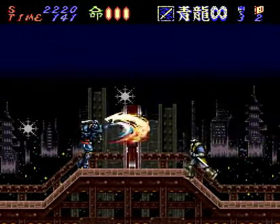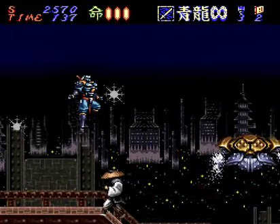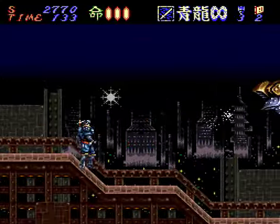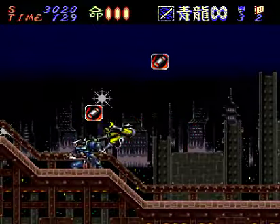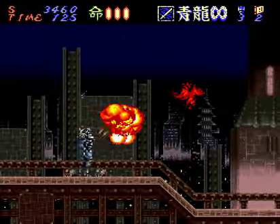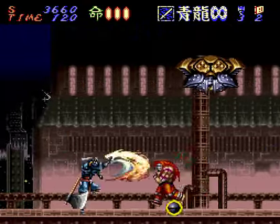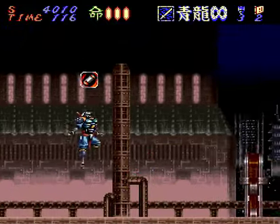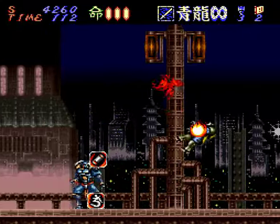You also have a screen clear bomb — you can see the counter for it in the top right corner there. We're at two right now, and next to it are our lives. But unlike the Mijin Jutsu in Shinobi, you don't have to spend a life to use it. You can find more as you go along if you get lucky and kill enough enemies. It's helpful for clearing things out or dealing with bosses.